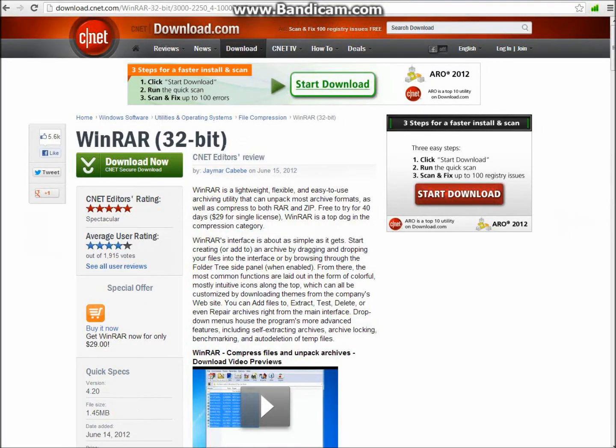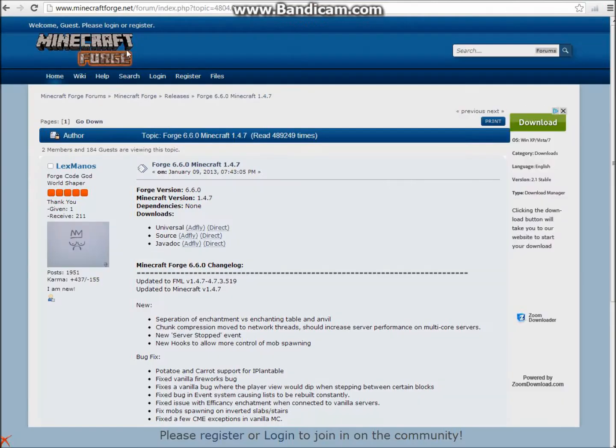First, you're going to want to go to this page — all of these links are in the description. It's Renoir, it's an archiver and it allows you to extract files and a bunch of other stuff, and you need this to pretty much get any mod. So just click download now. Then you're going to want to go to this page — it's Minecraft Forge version 6.6.0 for Minecraft 1.4.7. You're going to see Universal, click on Adfly, and then bring that icon to your desktop.